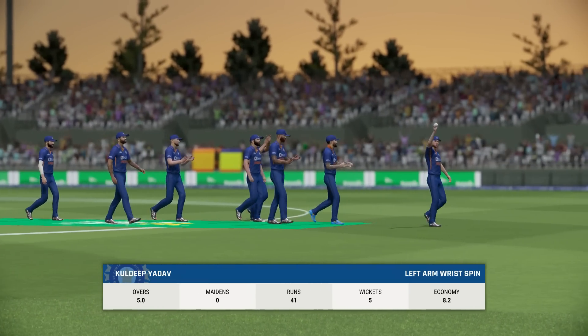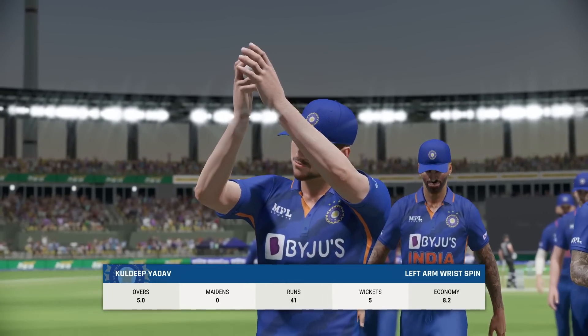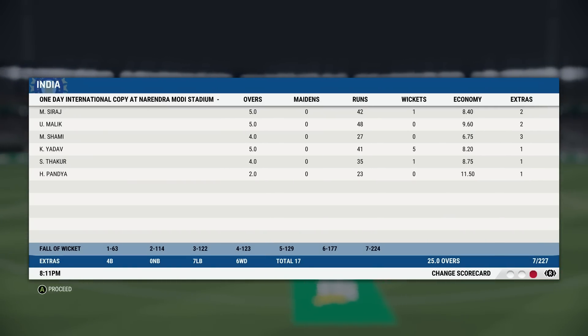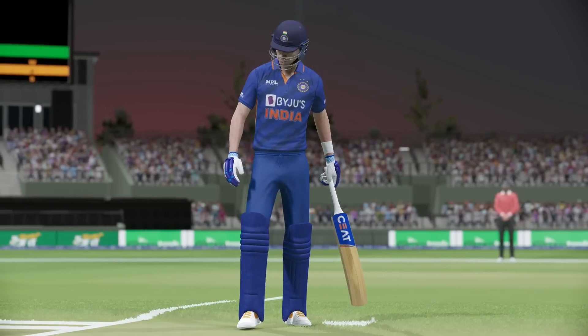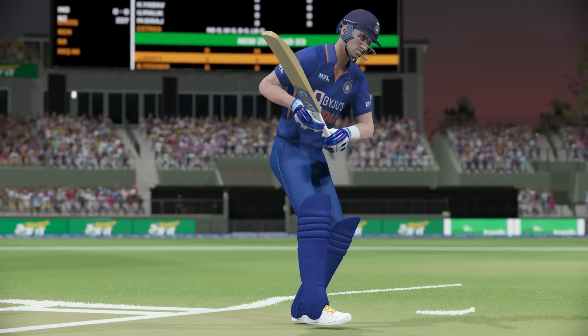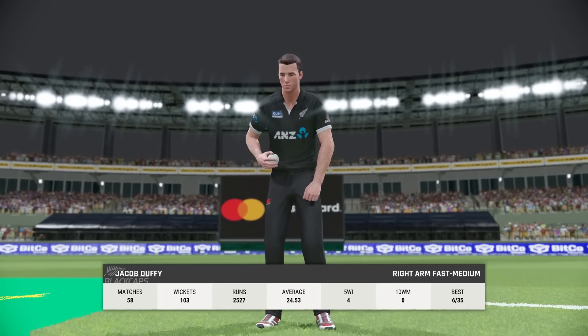And that's the end of the innings. New Zealand have set a target of 228. This is a really defendable total — the openers will need to get their eye in very quickly if they're to have any chance.